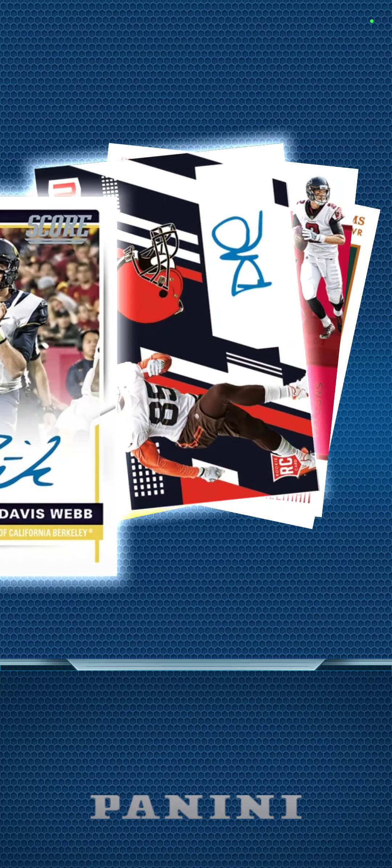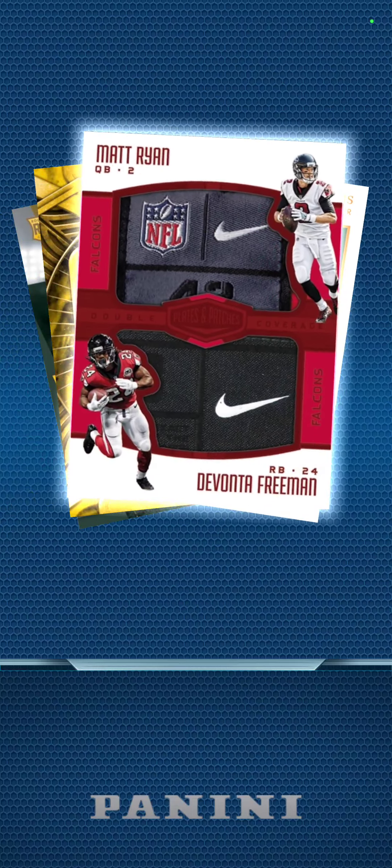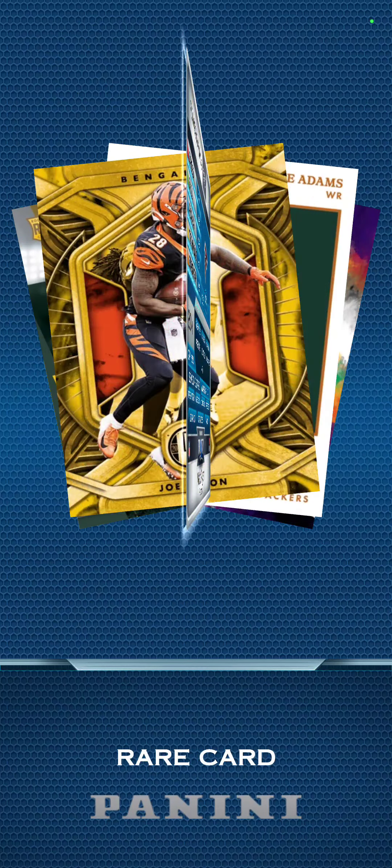David Webb — one-time multiplier, that's funny. Noku — I think I'm saying that right, there's a nice looking card. Freeman and Matt Ryan — 20-time multiplier, you can just tell by looking at the card. Joe Mixon, Green Bay Packer — more Packers. Yancey, Marquise Brown, and a Broncos card.